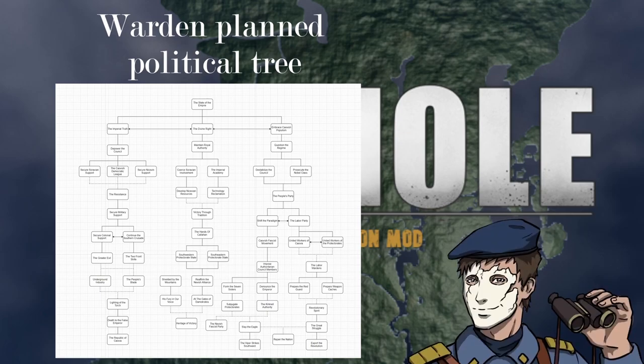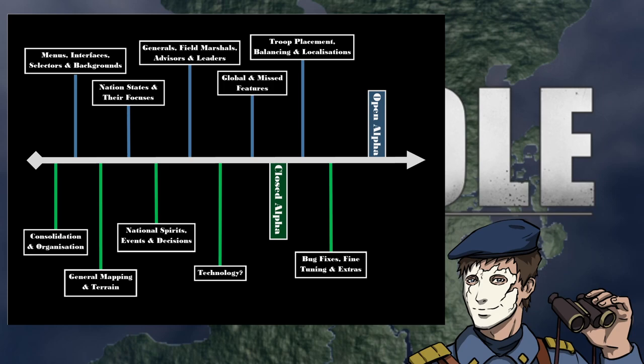I have compiled a roadmap of all items we need finished before closed alpha and then finally open alpha. In terms of progress, the yellow section is what we are currently working away at, with the green section being complete or in its finishing stages.